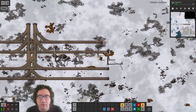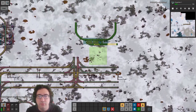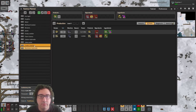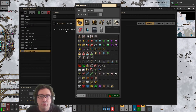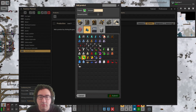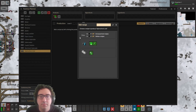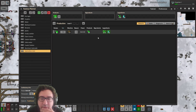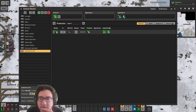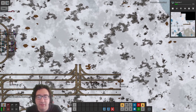Let me check — hydrochloric acid shouldn't be too hard. Let's do like our 10k. It's also a byproduct of lube of course — we have these guys. We need a couple of chemical plants and that's it.